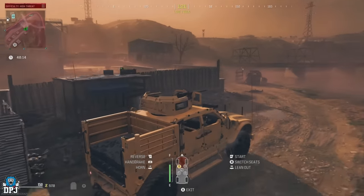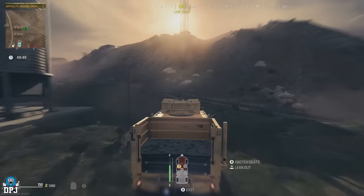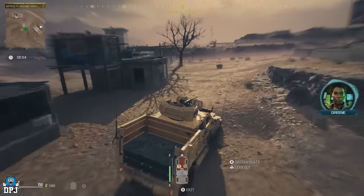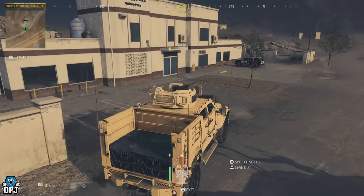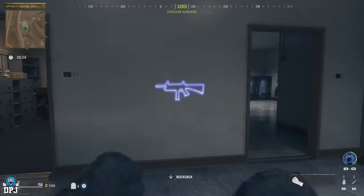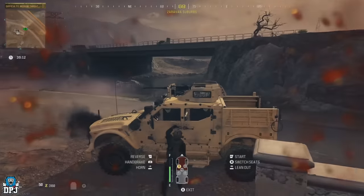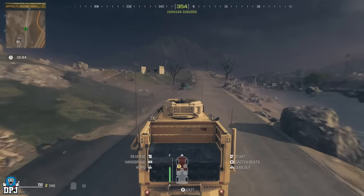If you don't get the schematic you want the first time, that's fine — we can repeat the farm. Jump back in the truck and make your way to the ammo station to refill. There's a wall purchase for a weapon at this ammo station, so spend your contract money getting a weapon — any firing weapon will do. It is super important that you save at least 1,000 essence dollars for later.